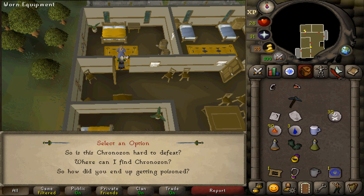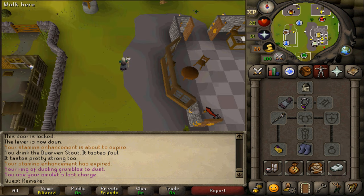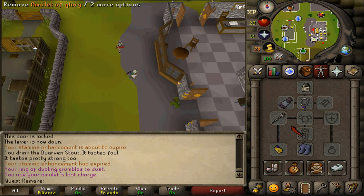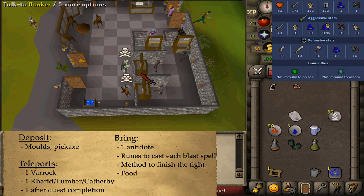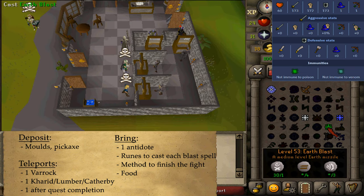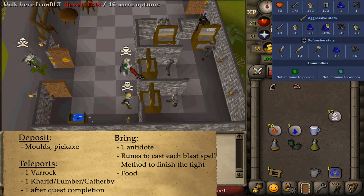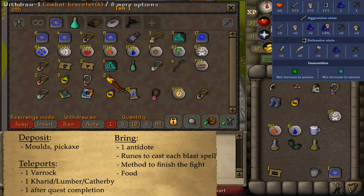After speaking to him you will see three options. Let's make our way to Edgeville to prepare for the boss fight, which takes place in the wilderness part of Edgeville Dungeon. You may deposit your pickaxe as well as your two molds — you don't need those anymore. But you definitely need to bring runes to cast multiple of each blast spell. If you were to splash, that would mean that you would fail. Then maybe also an additional ten fire blasts or something to finish off the demon — but you don't have to completely kill the demon off with blast spells.